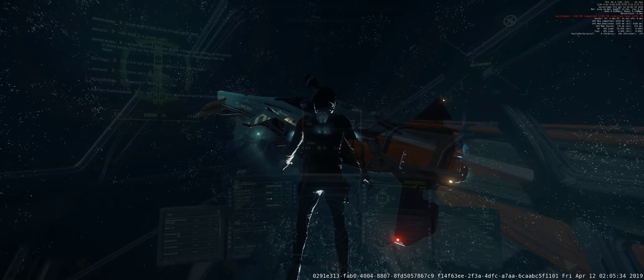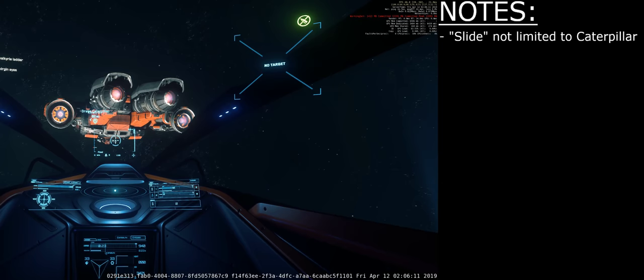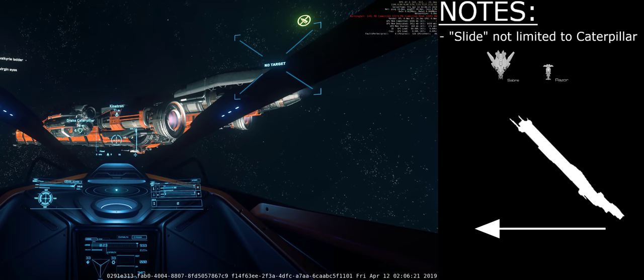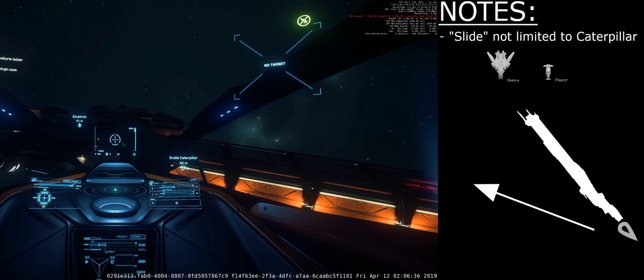Now my buddy and I are going to exchange places. As I explain to him the complicated flight mechanics and physics involved in executing such a complex and precarious maneuver, let's review some notes. The slide isn't limited to the Caterpillar — I've successfully performed it in the Aegis Saber as well as the MISC Razor. All you're doing is holding a specific angle to your direction of travel. The fly-by-wire system is trying to get that to match where you're pointing, and there's a point where it switches from main engines to maneuvering thrusters. If you can keep it just above that point and hold that sweet spot, you can keep that slide going into some ludicrous speeds.